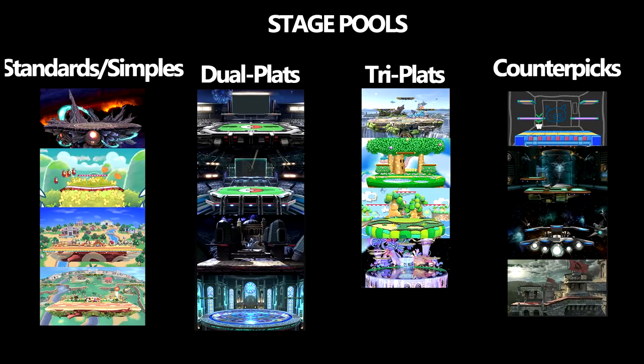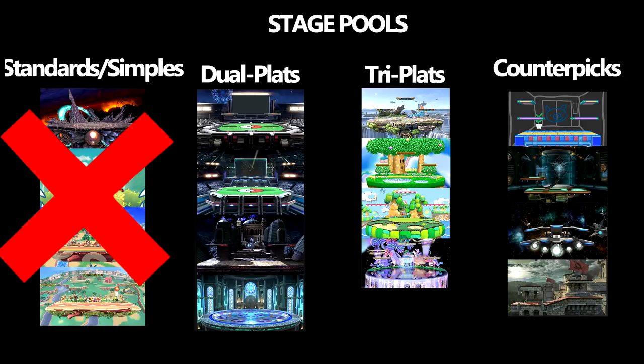Since Mario won, he can decide any pool he doesn't want the other person to pick from. Mario doesn't want to go to FD, Yoshi's, or either of the Animal Crossing stages, so he bans Standards or Simples.